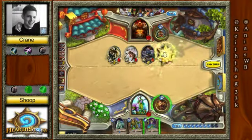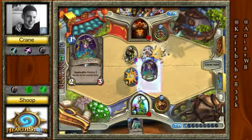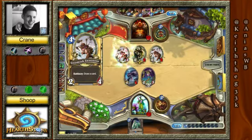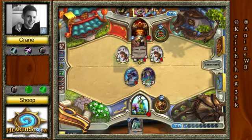He has in his hand right now — waiting for a Grom and a Taskmaster to draw, and he can Execute down the Druid of the Claw. So he still has... oh! That's so beautiful. Why would you not? Because you have the Grom and the Whirlwind next turn.